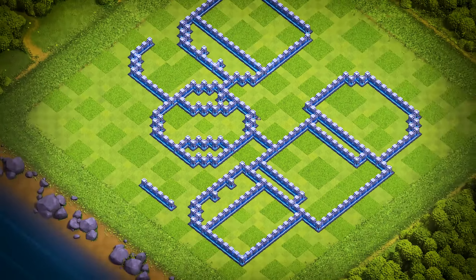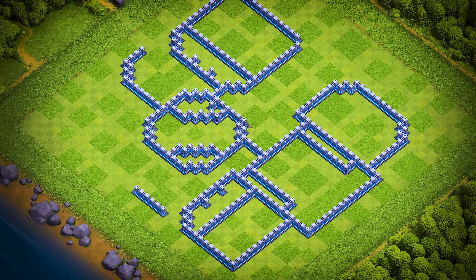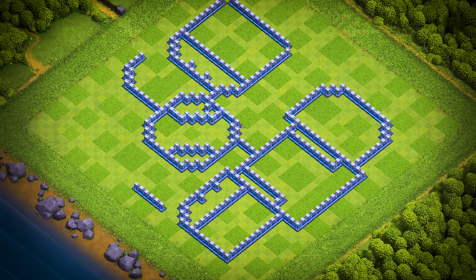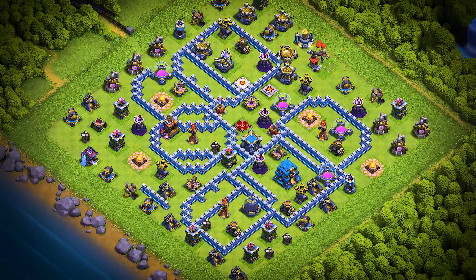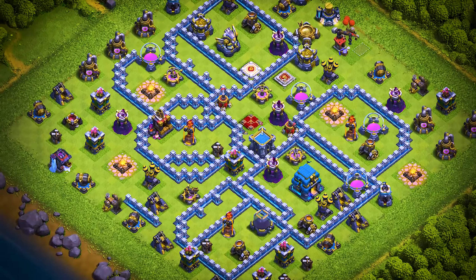TH-12 base number 7: this Town Hall 12 base design is an anti three-star trophy pushing, war, and clan war league base. For clan castle troops, use two super minions, two headhunters, and four archers.